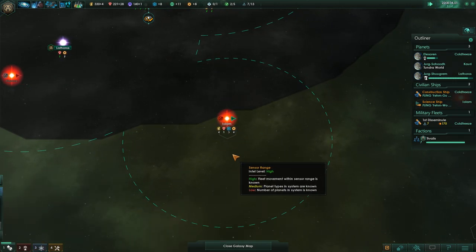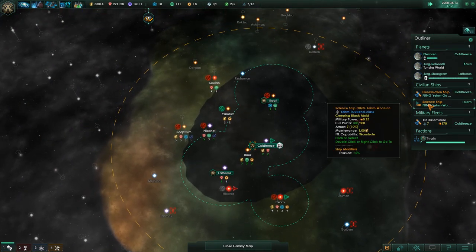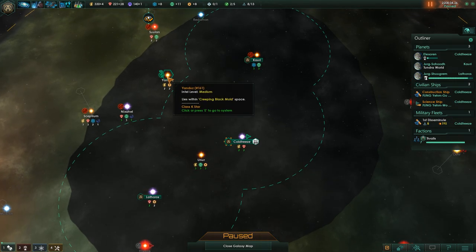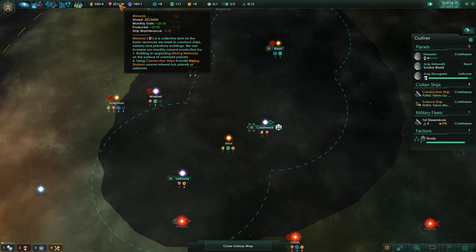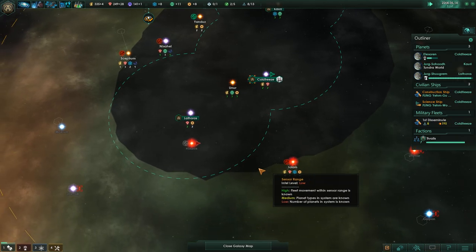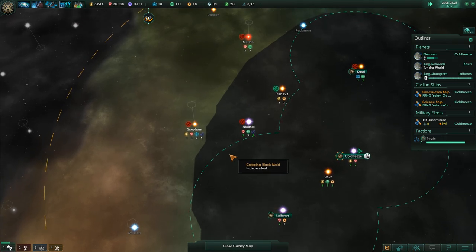Let's go get you upgraded. This system is very nice — lots of stuff in there. Our third system is about to finish, so we should already start thinking about a fourth system. We'll save up some minerals, get our 350 necessary to make another one. Notice the creeping black mold is expanding. We're hoping to get this stuff within our range. There were some space amoebas here, so we'll ignore that system for now.